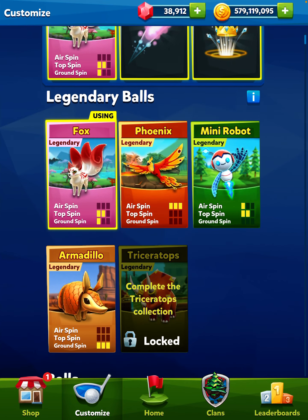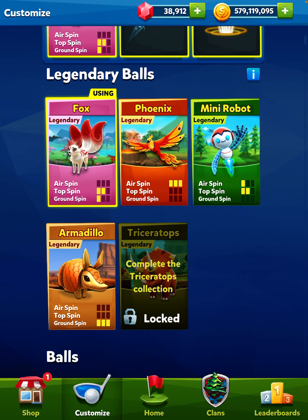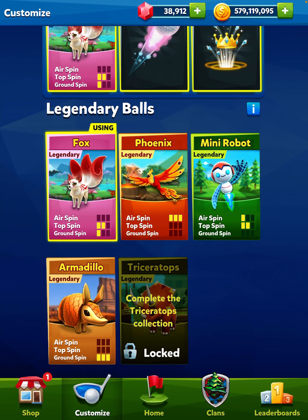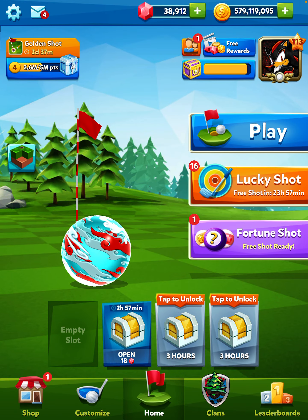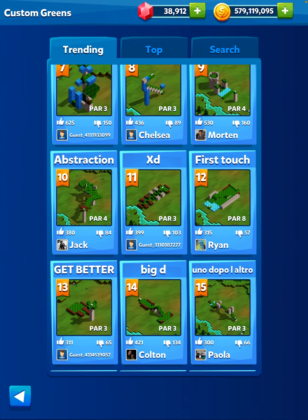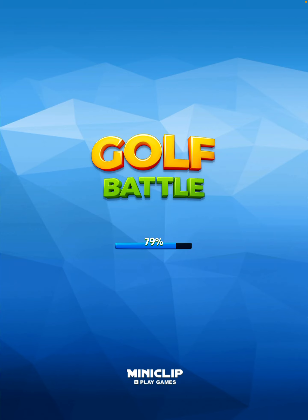Hey, I'm back with another exciting video. This time I got a request to go over the legendary balls and the three different effects that they have: air spin, top spin, and ground spin. I did an older video covering it, but now they actually have all three kinds of spins so we can go through it in more depth. Let's jump in — we'll start with the fox ball. This is the animation for the fox ball, best ball in the game in my opinion. The lucky person today is Ryan; we're going to be using your mat to sample this.